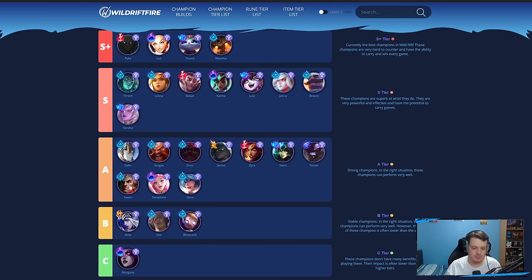Swain could be pretty good as a beefy frontline tank in support. Ornn has a lot of ways to get crowd control going. Same with Gragas and Galio — these champions have a lot of CC and can get it going fairly easily, but they're a bit more difficult to play. You need some skill for Gragas's ultimate, Ornn's ultimate, Galio, etc. The champions are still good, just not as good.